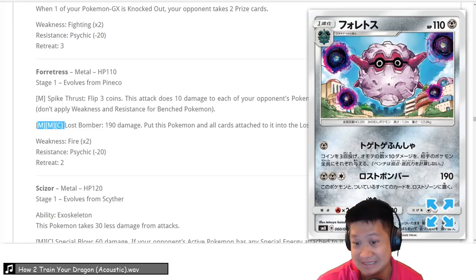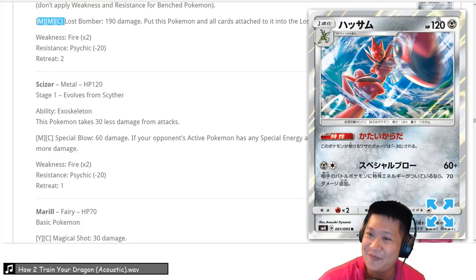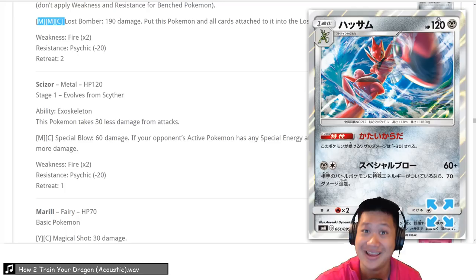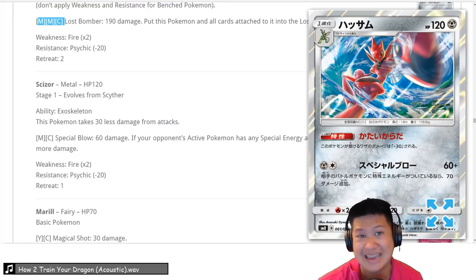Scyther and Scizor — baby Scizor, and then Scizor itself is a straight 2-shot. It's not going to be guaranteed but with Choice Band it's kind of a 2-shot anyway. Very niche, but if you're running a Scizor GX deck you can squeeze this in. We'll give it a 3 — you probably wouldn't make a whole Scizor deck, but it has a niche somewhere.